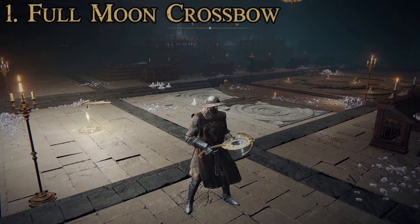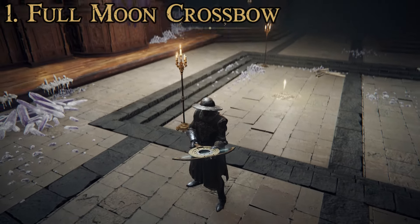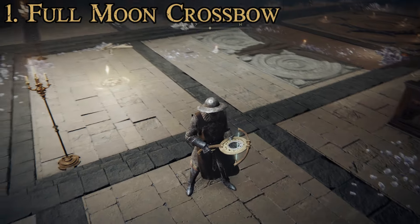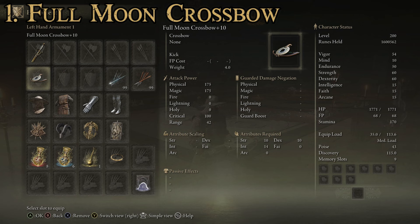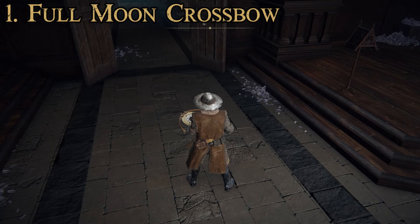Finally at number one, we have not only the best but also the most unique crossbow in the game — the Full Moon Crossbow. You can see it's a crossbow but it's got a big metal dish-looking thing in it, and a crossbow string that appears to be magical energy — a very unique style. Attributes required: strength of 10, intelligence of 14, and dexterity of 10. This is the only one that has something other than a strength or dexterity requirement. Attack power is 175 physical and 175 magic, with a range of 42. No Ashes of War upgrades, just the kick special attack. It has a unique interaction when using magic bolts — I like to use the meteor bolts with it. It's a pretty cool weapon and I love the reload animation.